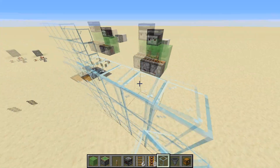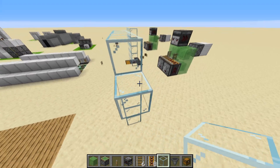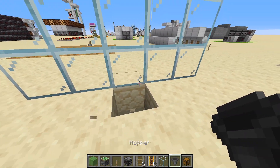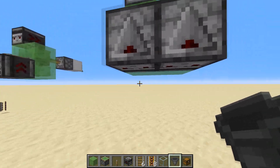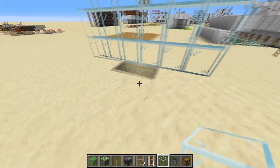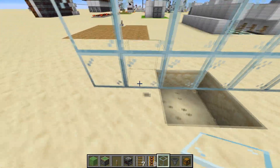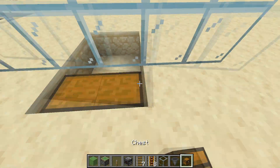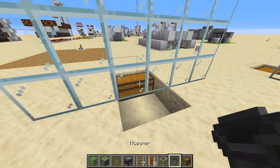I find six blocks to be enough but I'm just going to do four right here — actually that's five, but it doesn't matter. You're just going to build a little trench here lined up with the machine, and place your chest on the other side. I'll build this wall up again and just place the chest on the other side right here.